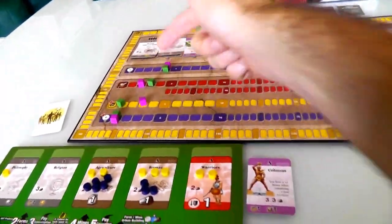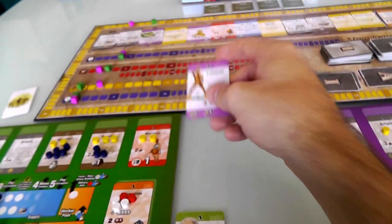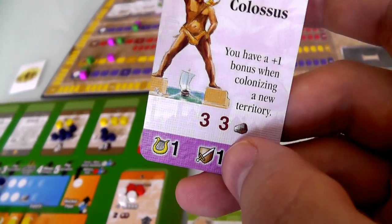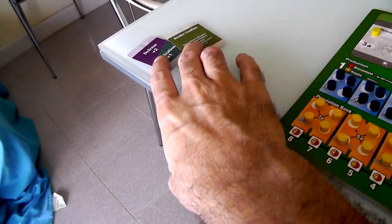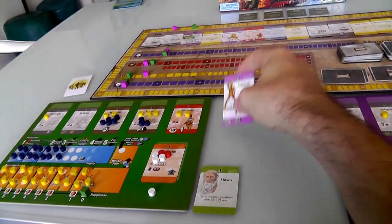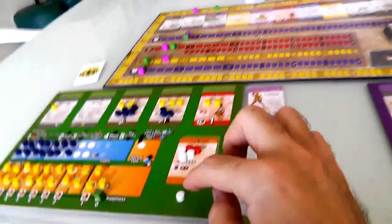I'm in the lead on military now because I've got two warriors and the Colossus. I also have an additional bonus for colonization - I get plus one. The Colossus improves my strength, but can't be used towards colonization as a tiebreaker. But my other colonization card can. So I've suddenly gone from zero to hero in the ancient world, though it took me a while. Meanwhile, Jen's been doing other stuff - she's got religion, more culture from Homer, et cetera.